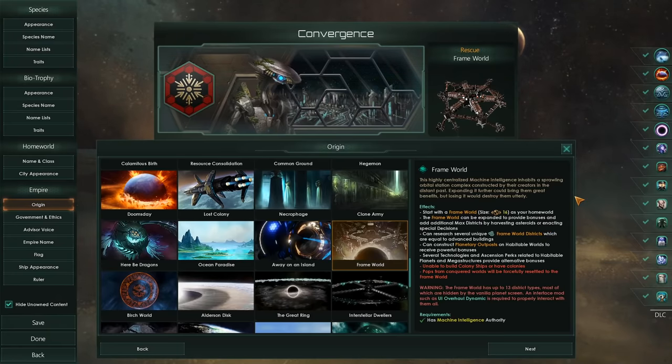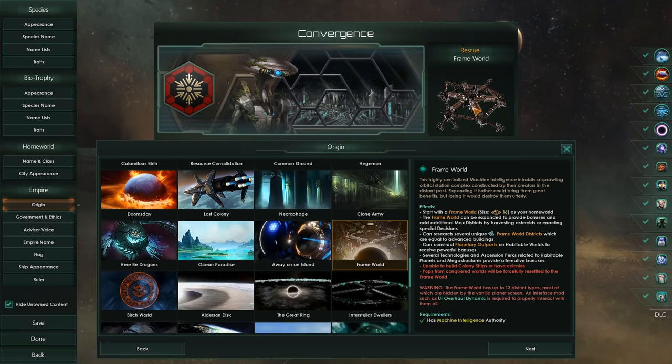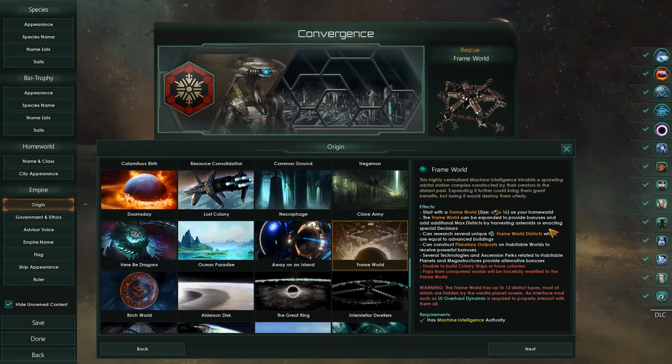But before we get into the Empire itself, let's take a look-see at the Frameworld. With the Frameworld, we begin on a size 16 world, which can be upgraded multiple times — I don't know if there's any limit — and every time you upgrade it by adding a new district, it will actually upgrade the entire model to look bigger and bigger. I've done a quick test run for about an hour and a half, and honestly, I am in love with this origin. It doesn't feel quite as brokenly strong as some of the really powerful ones, but it does seem like one of those origins where it starts off a little bit slow, and then suddenly you are an utter powerhouse.